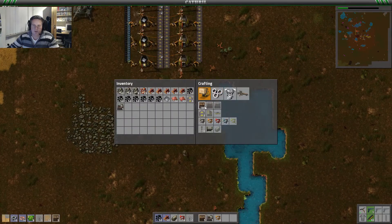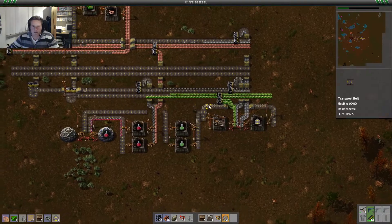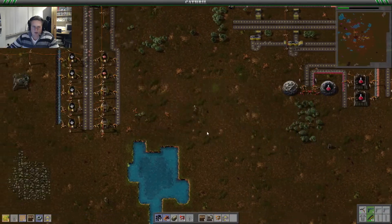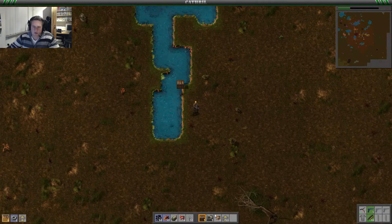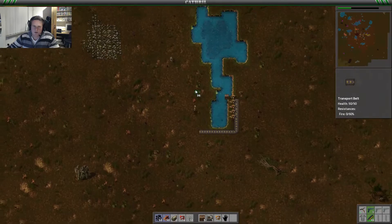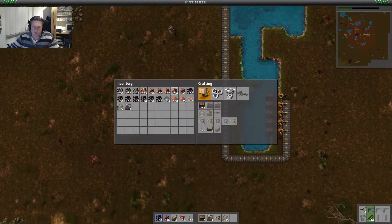Let's make some electric mining drills so we can start chopping down these rocks. And I think we're just going to store them in some chests, so we're gonna need some belts as well, transport belts. And since we have a factory already for it, why not use it? We're gonna bring them here and store the rocks over there. Let me mark this location so we won't forget.